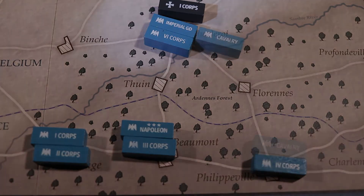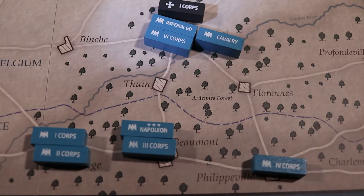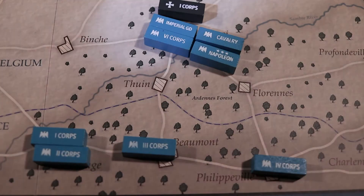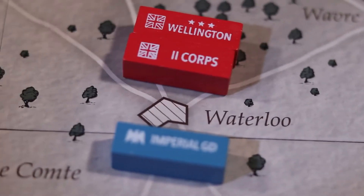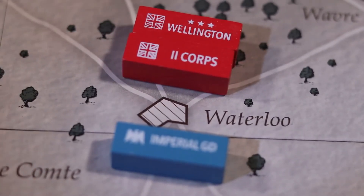The French cavalry now moves two locations into Charleroi, which expends the final movement point. Napoleon may now move two locations to Charleroi, as leaders do not expend movement points. The Imperial Guard moving into Waterloo triggers combat, with each side drawing five combat cards.